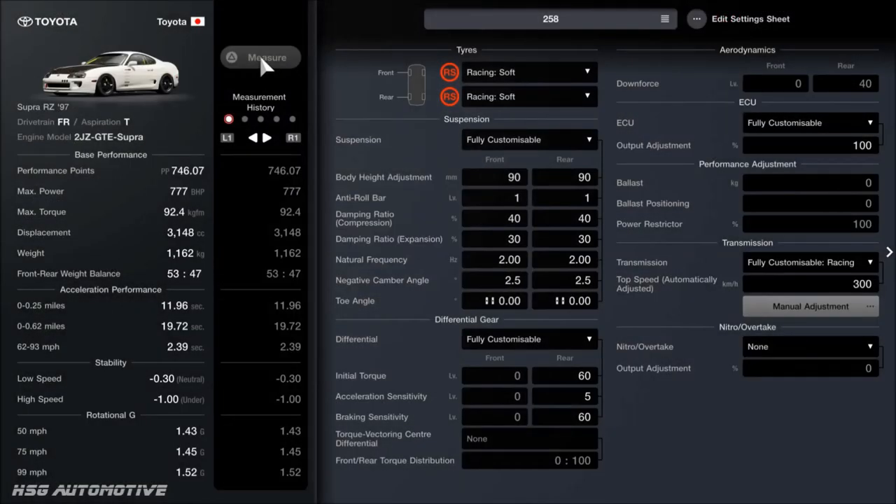If we pop into the car settings, we've got the racing softs already. For the suspension, I've lowered the ride height as far as it can go. Some of these settings will not make sense to you and some may not be realistic, but trust me — give it a try and I think you'll find it's better than you might think. The anti-roll is actually as low as possible, which sounds counterintuitive for stability, but trust me. The dampers on compression are as high as possible, so they're harder to compress, and on expansion it's as low as possible, because that doesn't matter so much when you've got compression so high.